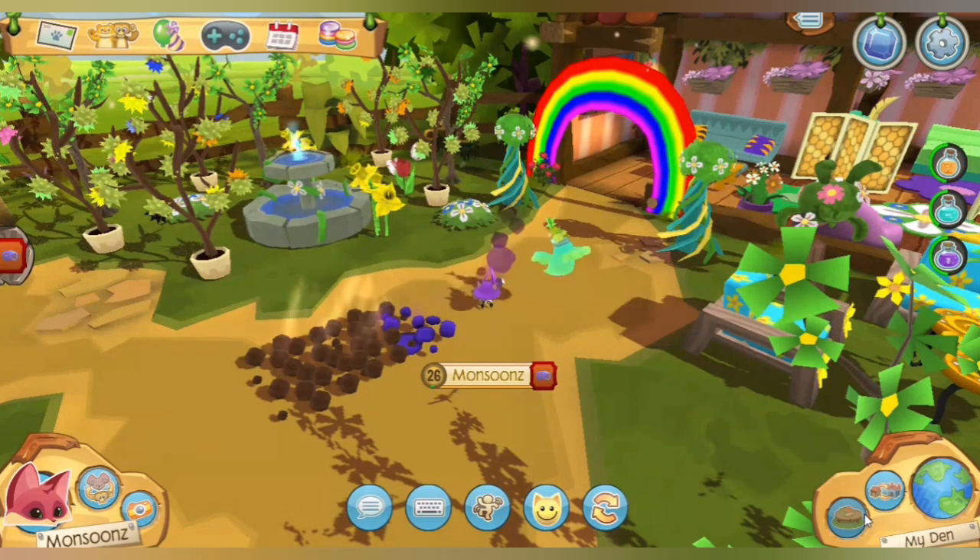The eighth method to get sapphires is to have your pet go on an expedition. If your pet is level five, you are able to let your pet go for a while and they will come back with a fun new prize.